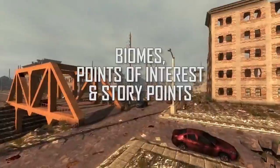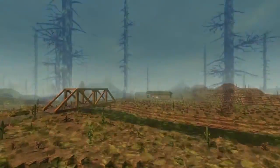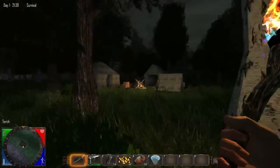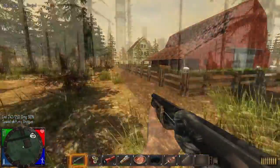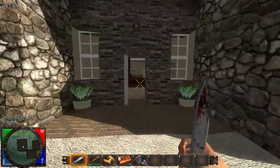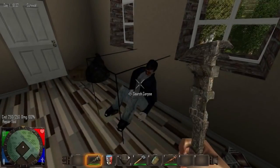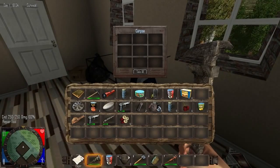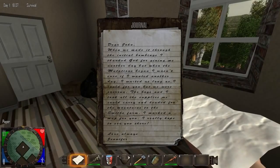Navezgane's environments include wastelands, forests, snowy mountains, plains, burnt forests, deserts, and radiation zones. You'll discover hundreds of points of interest, ranging from caves, campsites, and bandit camps, to small towns, farms, and factories, and even cities and skyscrapers, and every building can be explored inside and out. The story unfolds through our dynamic story generation system that guides the player to other survivors, better loot, and undiscovered points of interest.